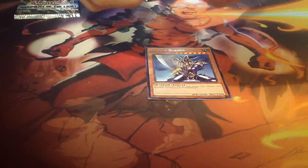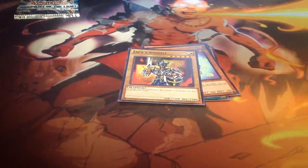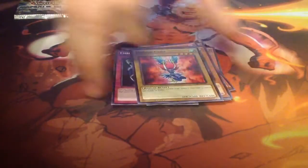Starting off with a Duelist Pack Battle City. Let's see what we got here. We got Buster Blader, Legendary Fisherman, Enemy Controller, Karibo, and Jax Knight. On the foil side we got Embodiment of Apophyses, Matchable Stone Excavation, Gerefreed the Iron Knight, Archfiend and Guilfer, and Harpy Lady.